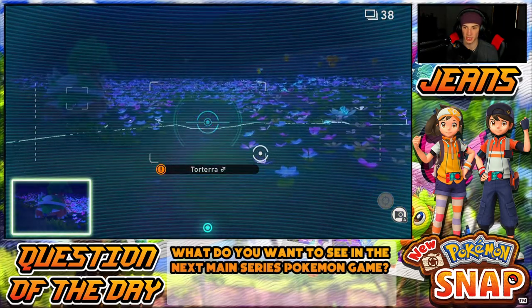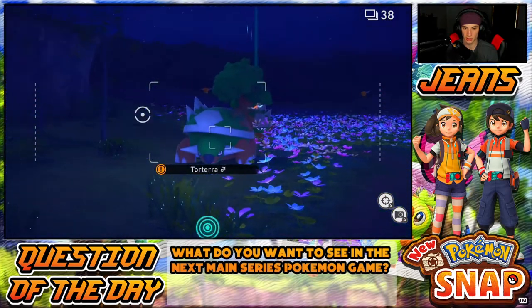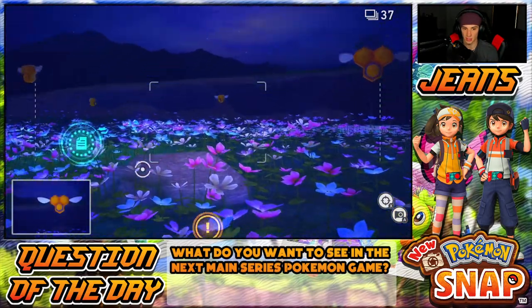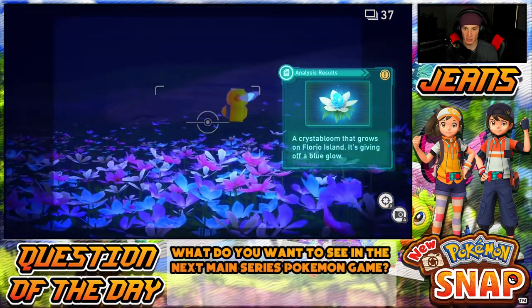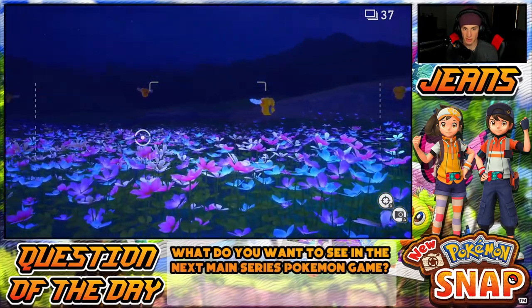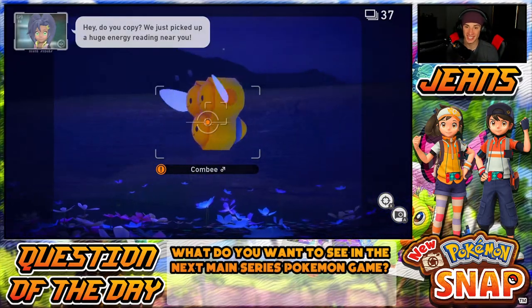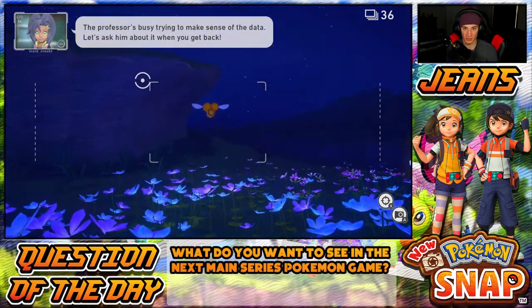That's a good picture of Torterra. We can scan here — there's a crystal bloom, scan that. Let's get a better picture of Combee — waiting for Combee to turn. Combee, turn right now! All right, we got him. Anything else before we get going? Scorbunny on the back — oh baby, that is the money picture! This game is so much fun. I love how they do little things like last-second pictures that keep you on your toes.